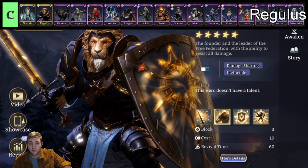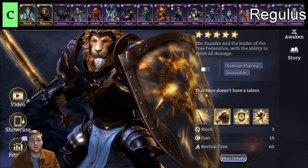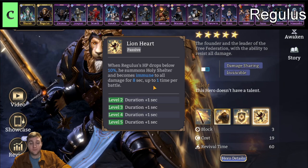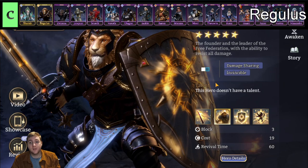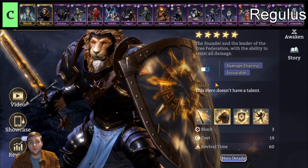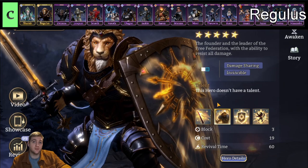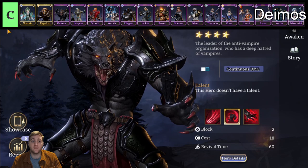Next up we have Regulus, the legendary defender for the Watcher faction. He is C tier mainly because he is a defender. Defenders don't do great damage, CC, buffs, or debuffs. He is useful mainly for being able to share damage and for the invincibility window he gets from Lionheart. He is especially useful right now in Gear Raid 2 levels 19 to 21. He has free block as all defenders do, which is useful in a lot of campaign missions, and he can help out in gear raids just by being tanky. Gear Raid 1 and 2 are obviously fully airborne.